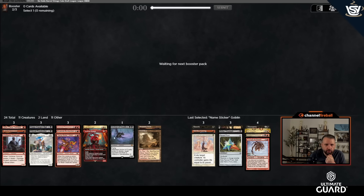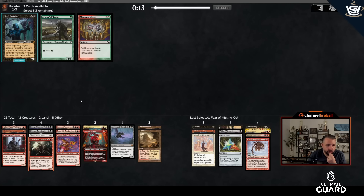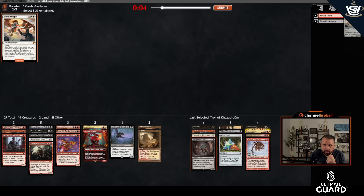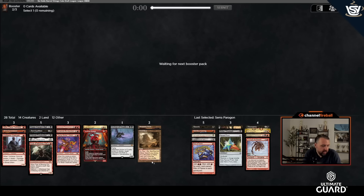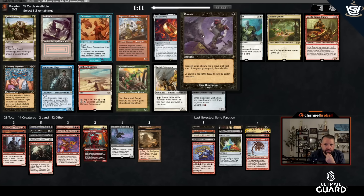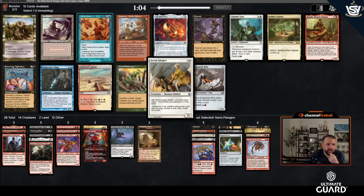I could use more fixing, hand disruption, and maybe one more reanimate. Two animates, one big creature, a couple discard outlets — that's not a bad combination, but could use one more big creature, maybe one more animate. Fear of Missing Out is another animate or discard outlet that's strong. I'll take Dark Confidant against combo. Late Troll too. Right of Flames could be interesting but I'm a little power-light for a Power Max cube.